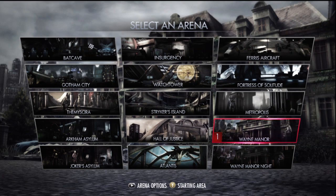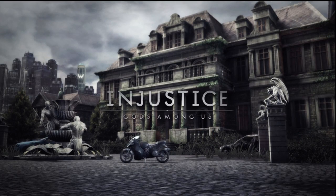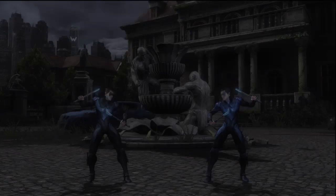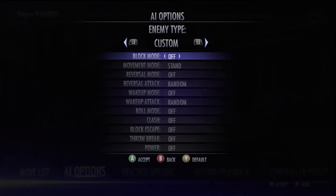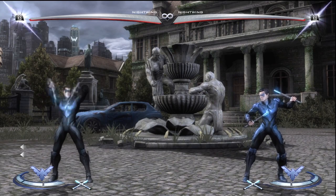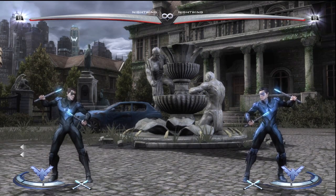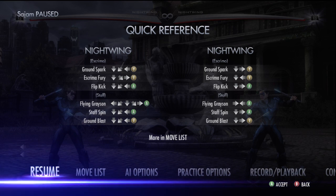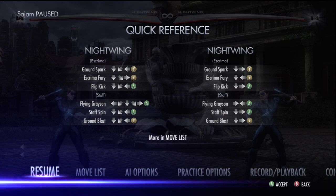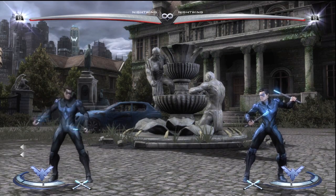Nightwing is a very unique character in the sense that he has a very unique trait, and his rushdown game is really good. His mix-ups and pressure game are incredibly nice. I do have the Street Fighter motions on, so keep that in mind — if you look on the right, those are what the motions would be in Mortal Kombat mode, which uses down-forward instead of Hadouken motions. These are the motions comfortable for me, but feel free to use the MK motions if you prefer.